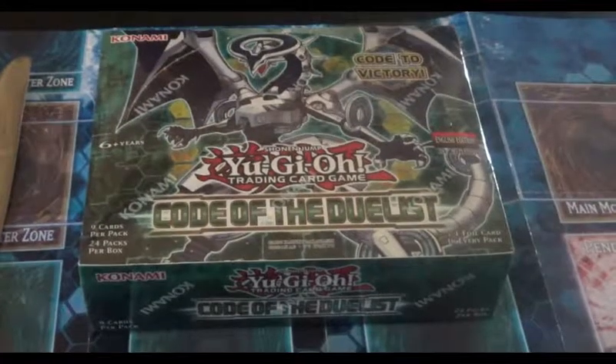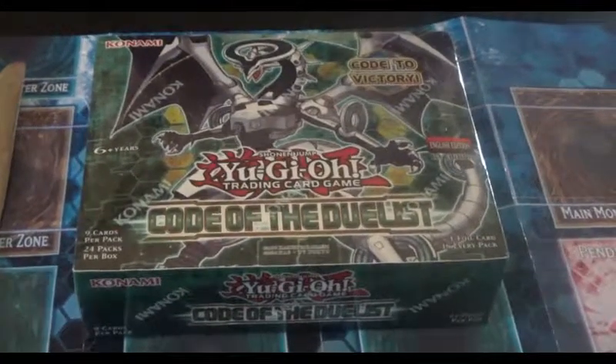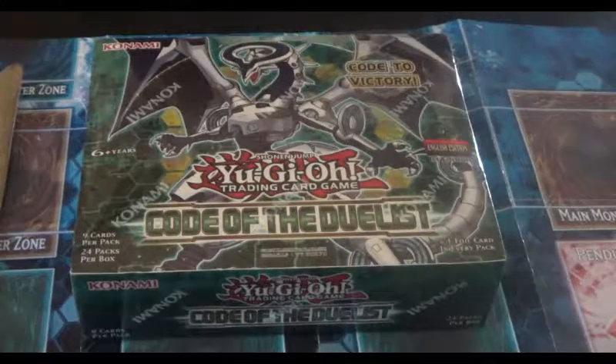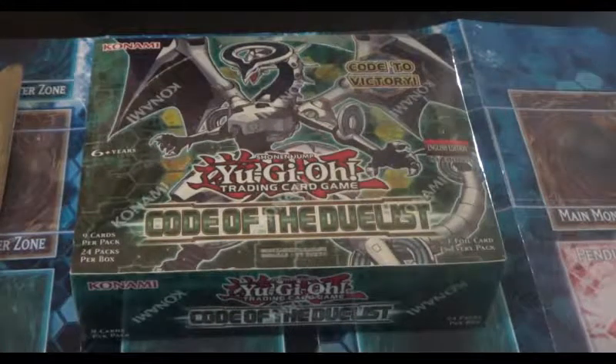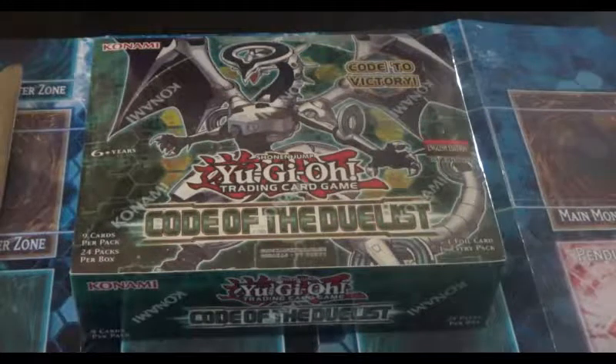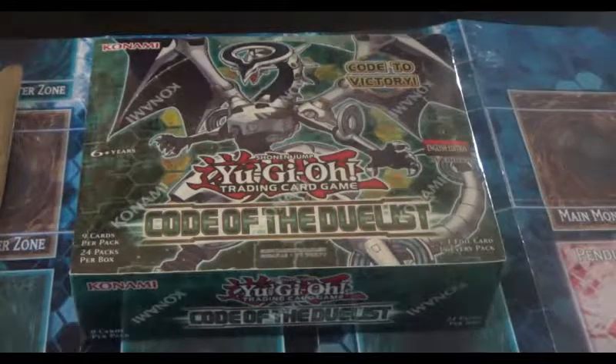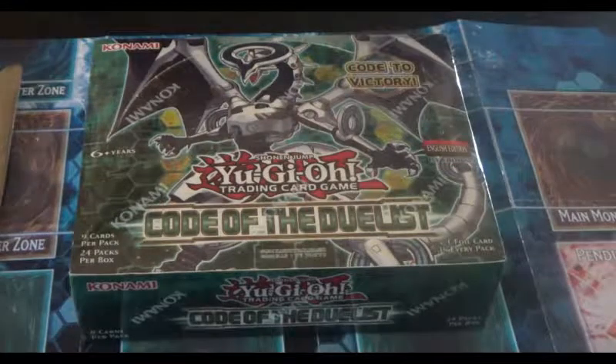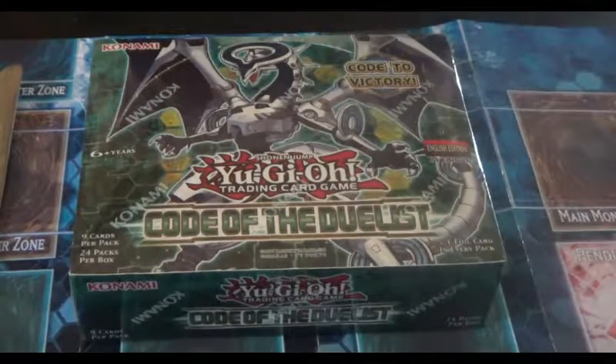Hey everybody, it's me DB, and welcome to my next awesome opening. Today we'll be doing a box of the newest Yu-Gi-Oh set, Code of the Duelist. This set contains the brand new Link Monsters that were first introduced in the starter deck Link Strike, where I got the playmat here from.